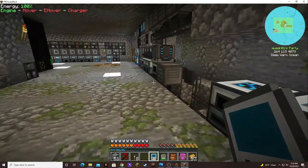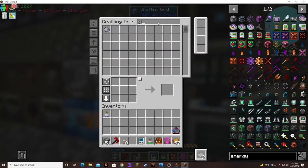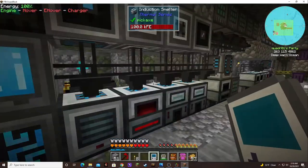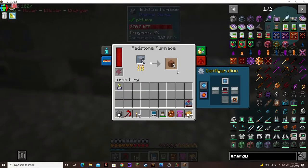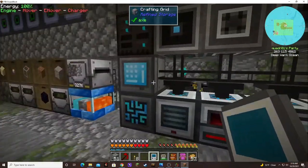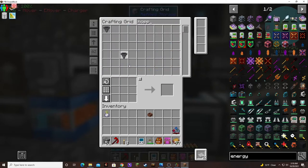That should cook up pretty fast. There we go. That one's busy. So we need bricks and terracotta, and then I think I got a hopper in here — I do still have a hopper. There we go.